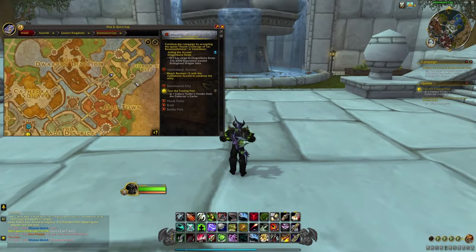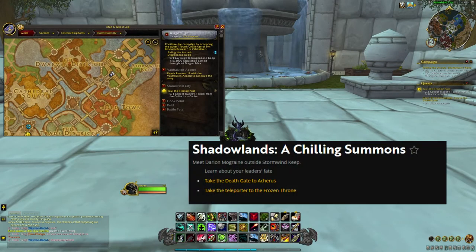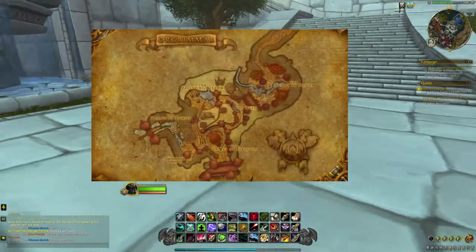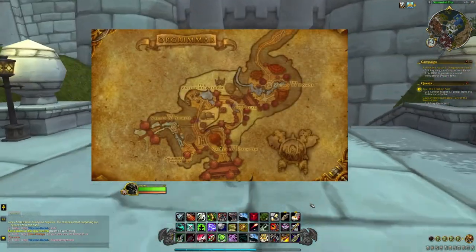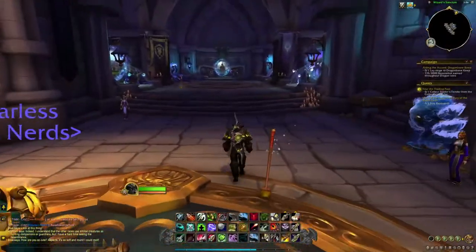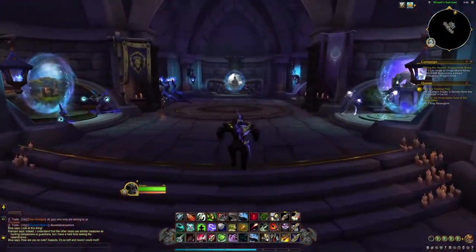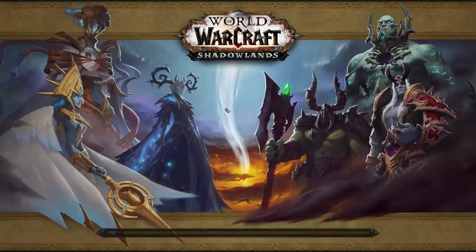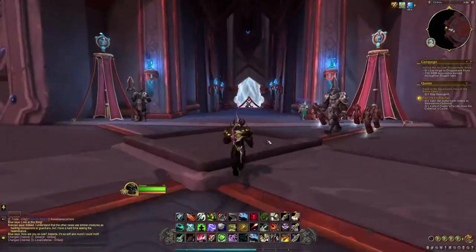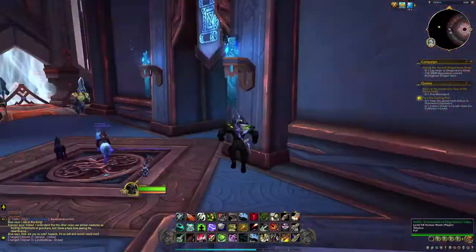In order to get there, you need to complete the quest 'A Chilling Summers,' which is obtained here in Stormwind, next to Stormwind Keep. It's unlocked at level 50. For the Horde, you can also obtain the quest right at the entrance before you go in. Once you get to the portal room, you're going to go to Oribos here.